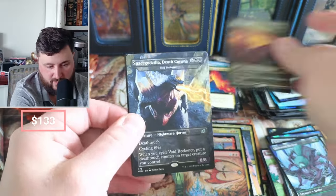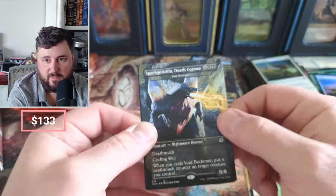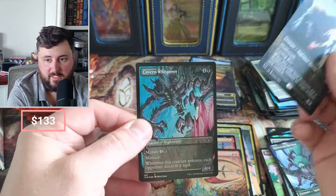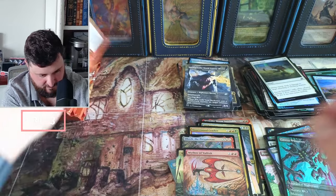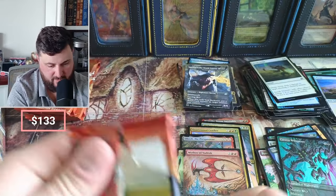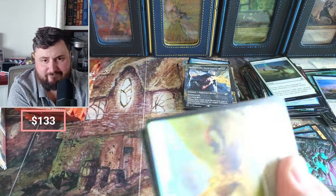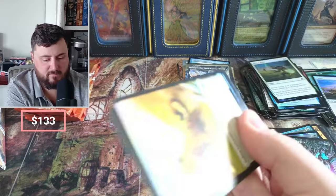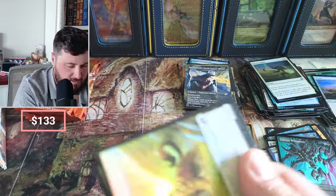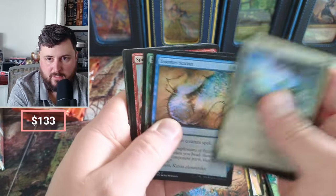Death Corona, there he is — in non-foil though. And then the Whisperer. A foil Triumph — depending on which one, maybe around $30, plus or minus five.